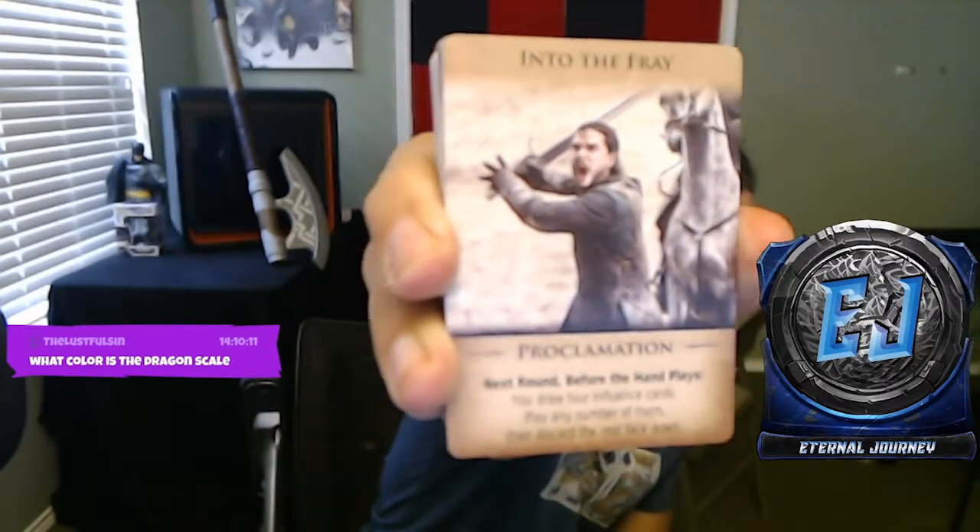We have Jon Snow screaming as he enters battle — 'Into the Fray.' Then we have black-bordered cards, and these look like suspicion cards. Here's one called 'Cornered' — with some character I can't remember the name of. 'Cornered — Suspicion: after missions are revealed, next round choose a mission; this noble can't play any cards to that mission.'